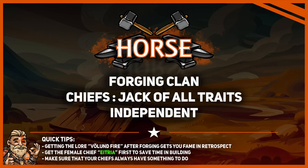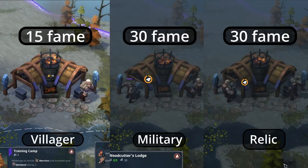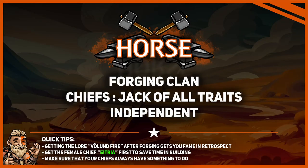Your clan thrives because of its forging. Verlund Fire provides extra fame for every tool you forge. Forging military and relics will give you even more fame, and the forging is exclusively done by your varchiefs. Getting the lore Verlund Fire after forging gets you fame in retrospect. Your varchiefs can mine, build, repair, and fight, so they will constantly help your economy throughout the early and mid game.